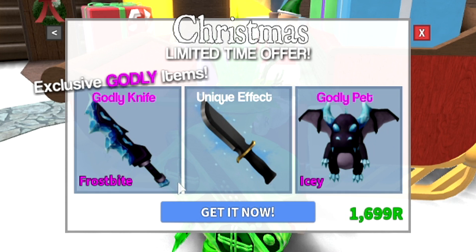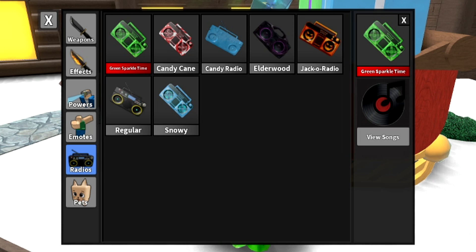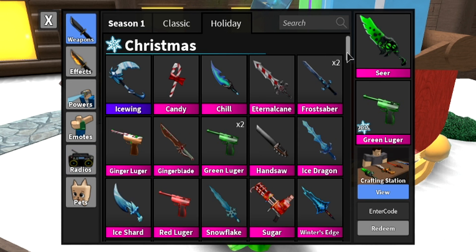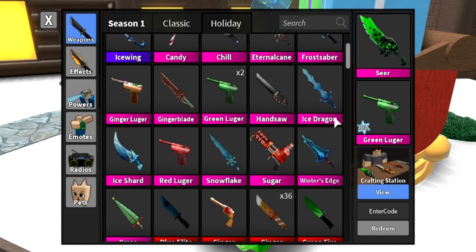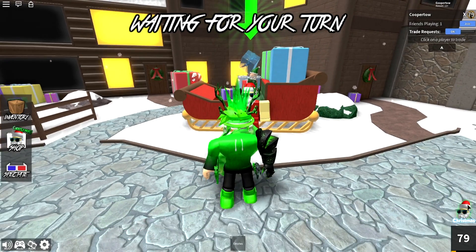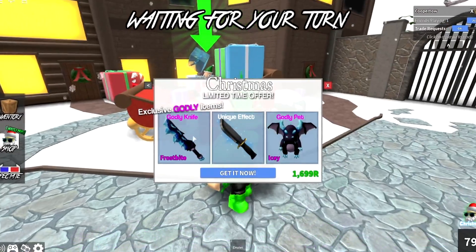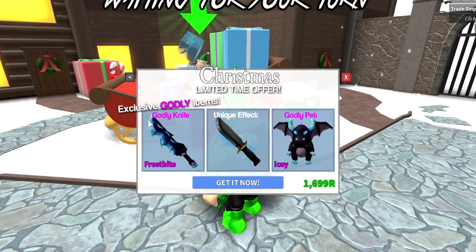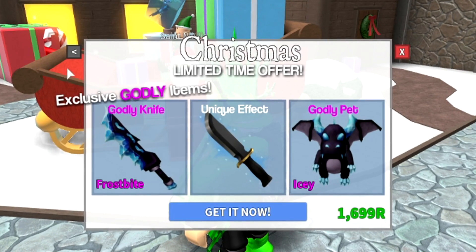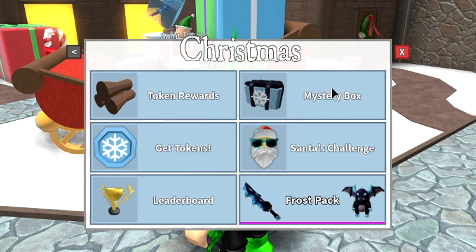I think it looks cooler than all the other Christmas godlies, because when we go over here to the Christmas godlies, we're down here and we got the Ice Dragon, we got the Winter's Edge, the Snowflake, the Ice Shard, we got the Ice Wing, the Frost Saber, all those. And then when you go over here, you can also press this button — you have this advanced, it looks like Molten but as an Ice form, so I think that's really cool. That's a cool new advancement to the Christmas godlies.